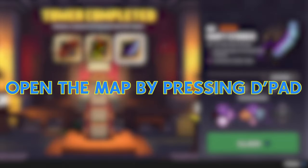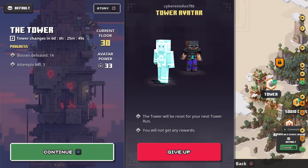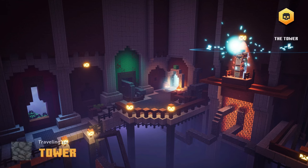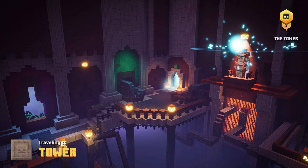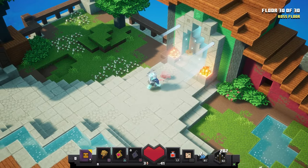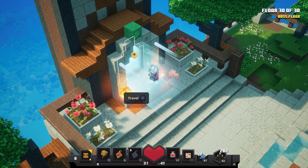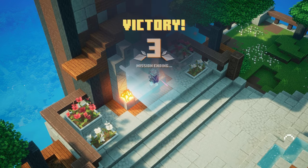Once you're in the game again, press the D-pad button to open up the map and then go to the tower. This is where the magic happens — the game thinks that you've killed more bosses, so it grants you a higher power level item. The best part is that you can keep doing this and choose what you actually like. You can do this trick in higher difficulties to get even better rewards, getting gilded unique weapons instead with better rolls.